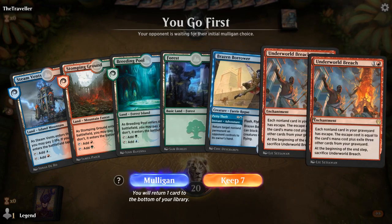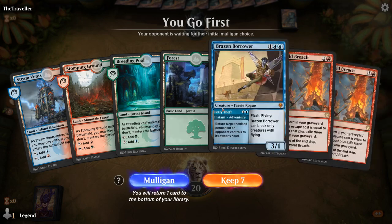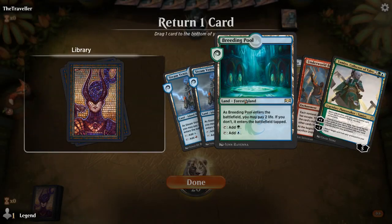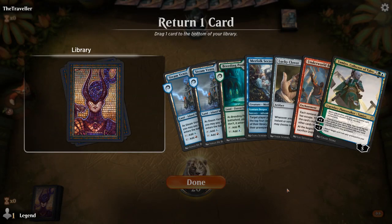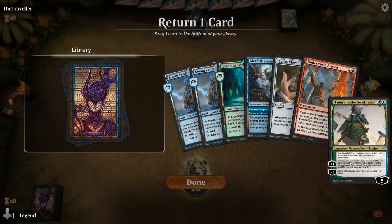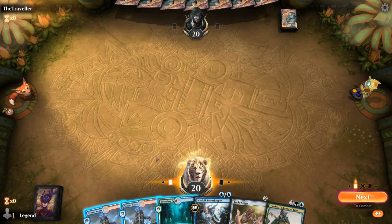Alright, we're on the play. Double Breach is a bit redundant and there's not much else going on in the first hand, so we mulligan. This next hand is close to the ideal opening — missing maybe a Beanstalk Giant — but I need to put one card back. Could bottom the Tamio or bottom the Breach hoping to get another one along the way. I don't want to bottom a land, Secret Keeper, or Clover. This hand needs to find additional combo pieces, in which case Tamio is the more useful tool. Since we're on the play with a Secret Keeper to protect Tamio, maybe I'll bottom the Breach and hope to get another one at some point.